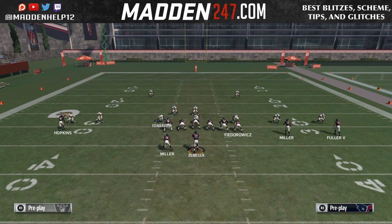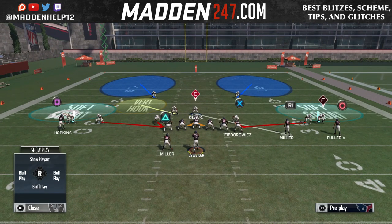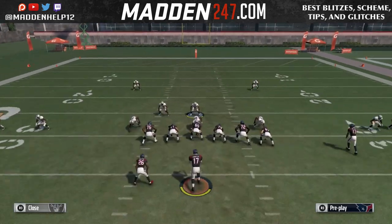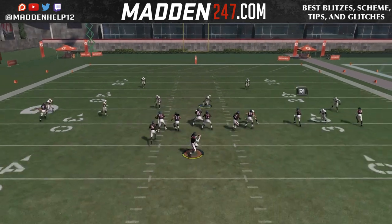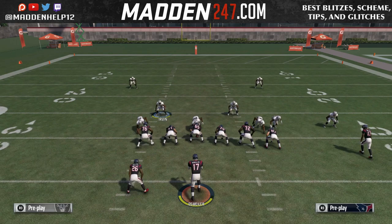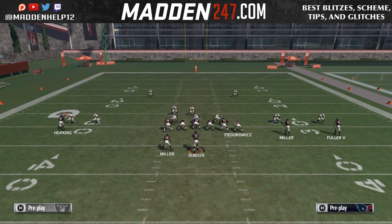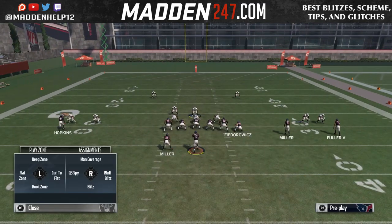Now you want to make sure — see how the right middle linebacker or the left middle linebacker is over the center. Whichever side is opposite of the running back, that's the linebacker he normally puts over the center. Because if you don't, what will happen is the tackle or the guard will actually pick up the defensive end, and then the next person who doesn't pick up a D-lineman will pick up the cornerback. But if you put the linebacker over the center, what happens is the guard double teams the nose tackle. So this is the best way to run it.